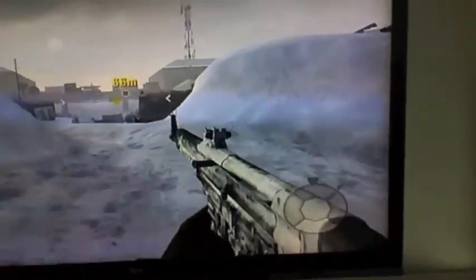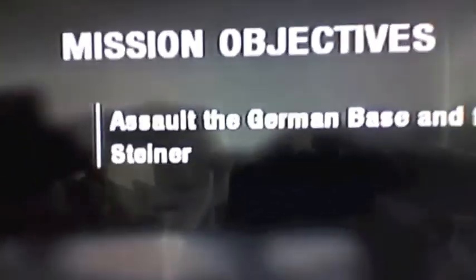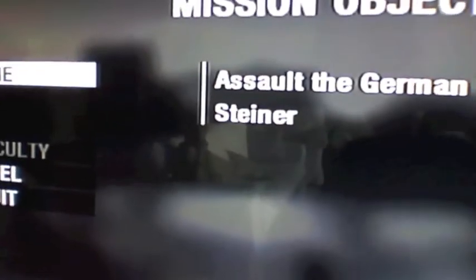Just walk over here and pause the game so we can see the objective. If you're on the right objective, it should say: Assault the German Base and Feinsteiner, whatever. I don't know. So just resume it for us.